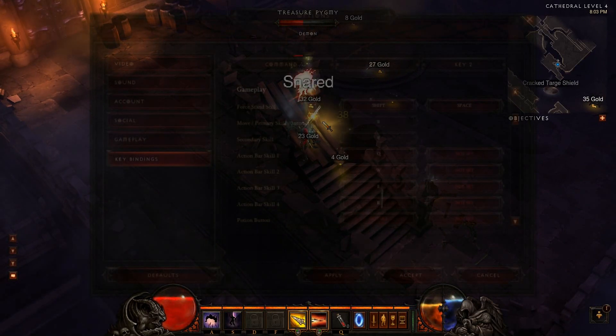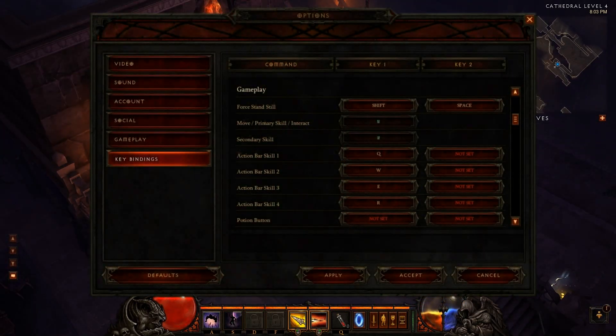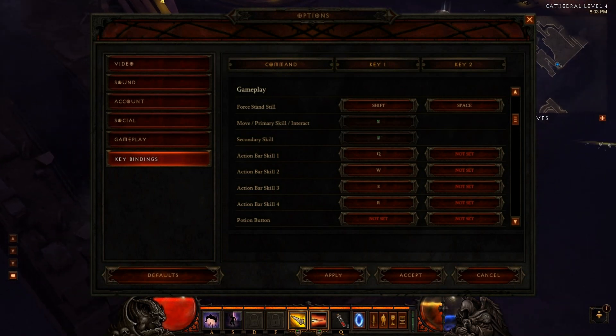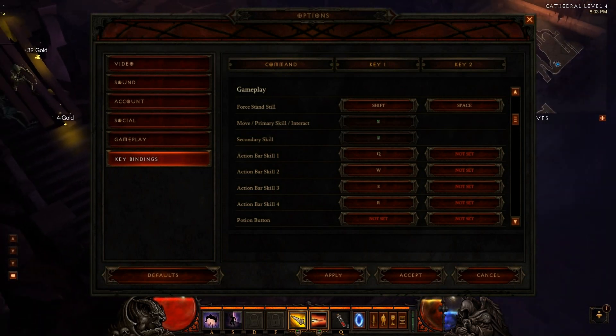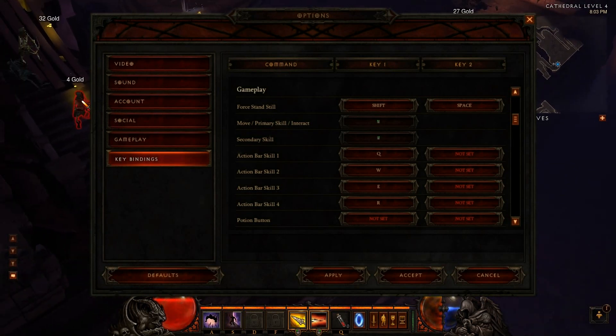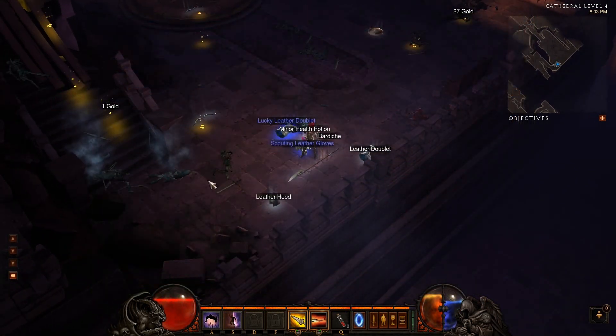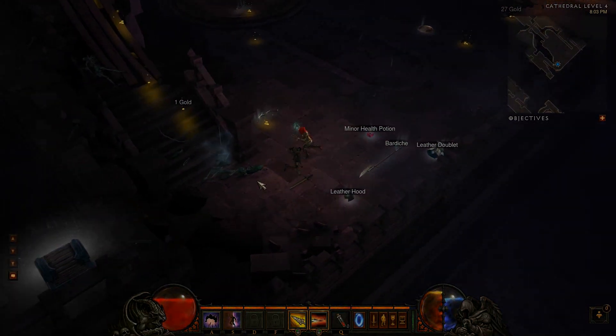I also strongly recommend you bind the forced attack key to the Space Bar. Simply go into keybindings and find the Shift key, then add Space as the second shortcut. This will let you use either your thumb or your pinky to force attacks. Remember to have fun when the game goes live, and hopefully these tips help you along your way to Inferno.